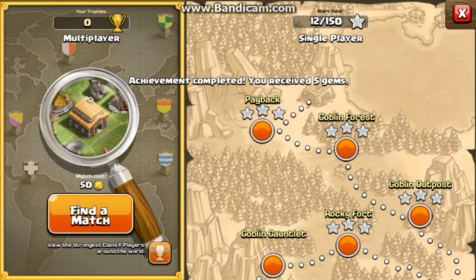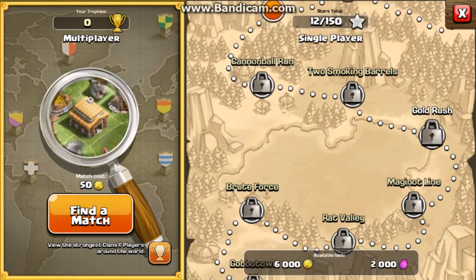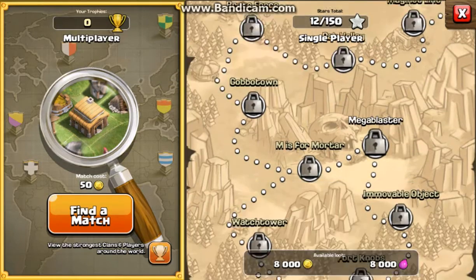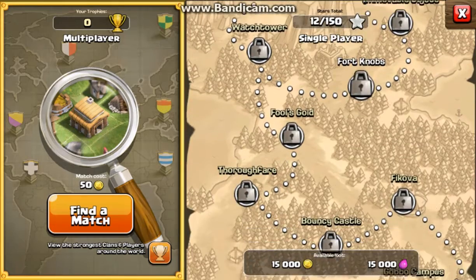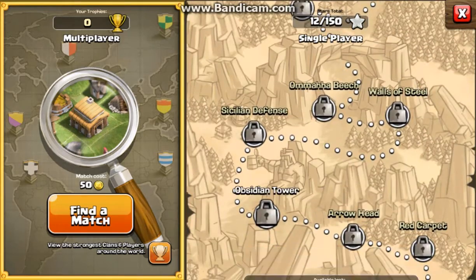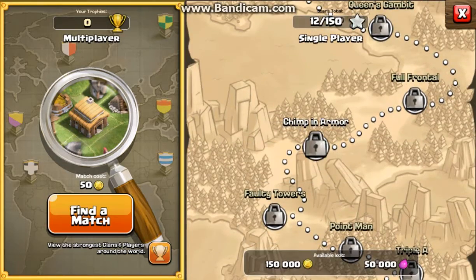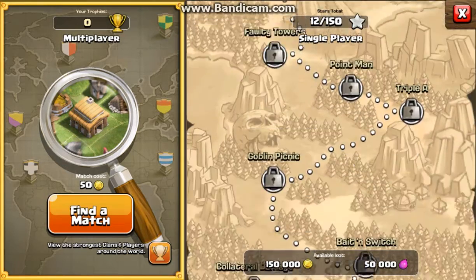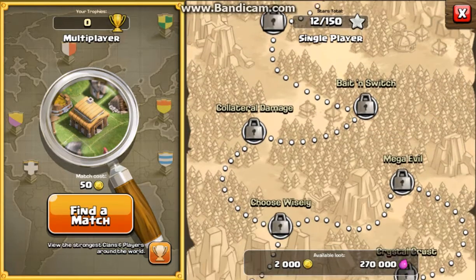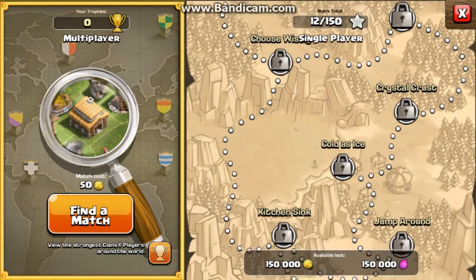You can see here you don't get a lot of rewards at the start of the campaign map. But as you go further down, you get quite a bit more — quite a lot of gold, quite a bit of elixir, and eventually 150 of each.